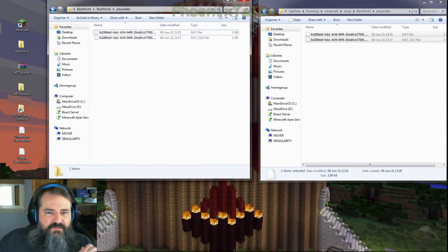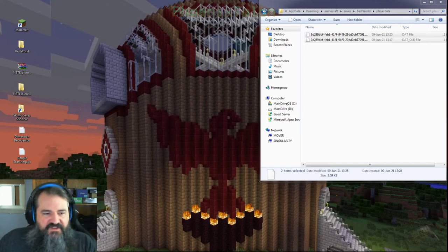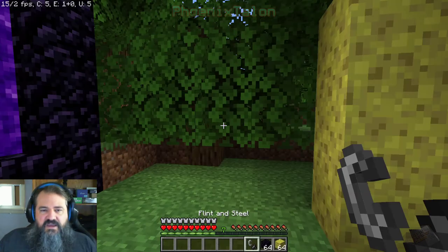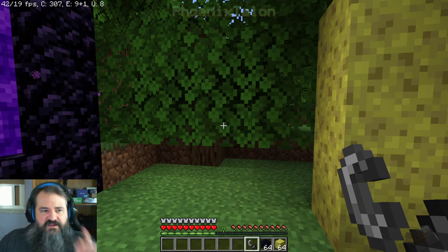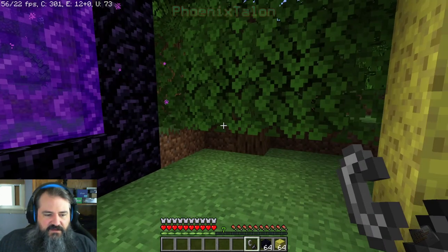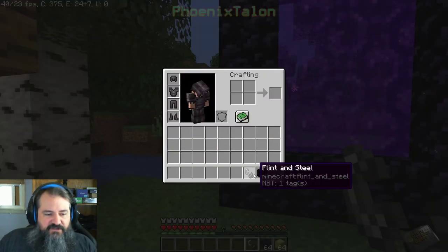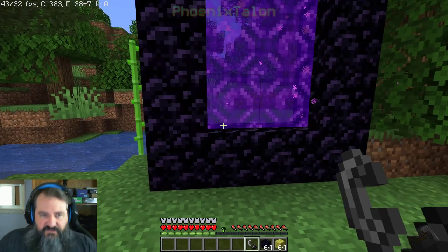We're going to copy that over. I don't need the server files anymore — we're done with that. We're going to go back into Minecraft. Now that we don't have a default single-player data, when we go back into our single-player world it's going to overwrite the default data with the server data. And look — we got all of our stuff back: full netherite armor, sponge, obsidian, stack of each, flint and steel, level 7, and in survival.